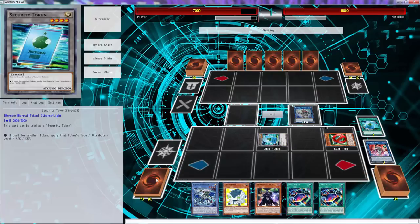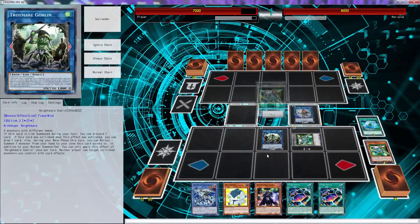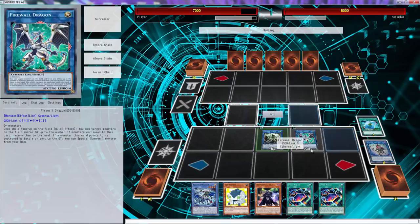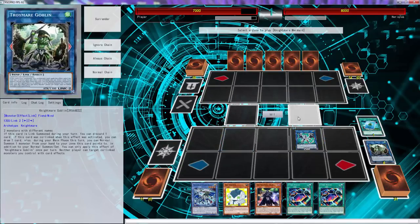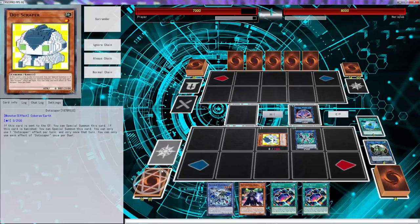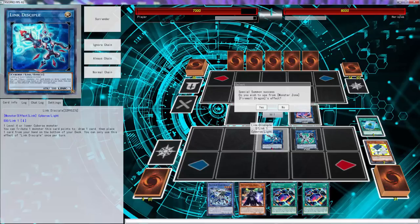This is pretty much the exact same thing here. So then that effect triggers giving us a token. Do we want to use goblin here? No, still don't want to use goblin here. We'll go firewall using these two. Once again, that's where I continually mess up, but it's fine, we'll get there. Can't use this effect. We can use firewall's effect though. I don't think we need to chain - especially from a dotscaper. Then what we'll do with dotscaper is go into a link disciple, then trigger dotscaper and trigger firewall, but we don't want to use it yet.